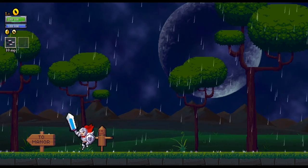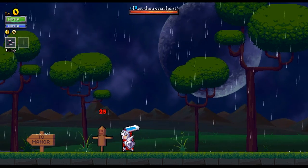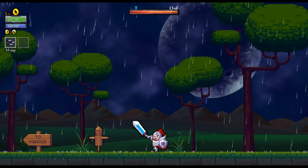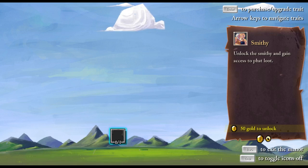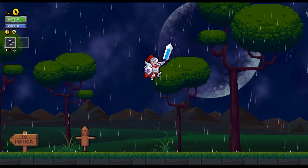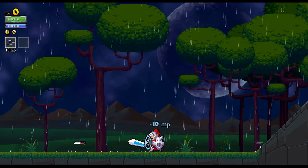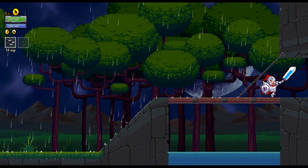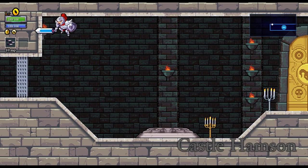I really have no idea what to expect. I have set the controls, so I guess I know how to jump and attack. Killing this dummy — it hurts so much, I wonder if I can kill it. What's over here? Two manor. Unlock smithy and gain access to fat loot, 50 gold to unlock. How much gold do I have? I have zero gold, I can't unlock you. So that must be my home base where I can do stuff. I do have spells — it doesn't use MP, probably because I'm in the training zone. But let's get started. I didn't take the tutorial, so I really have no idea what's going on right now.